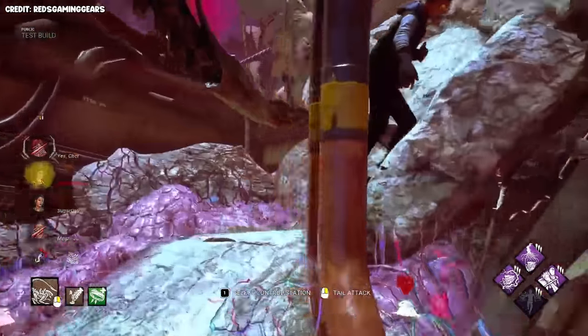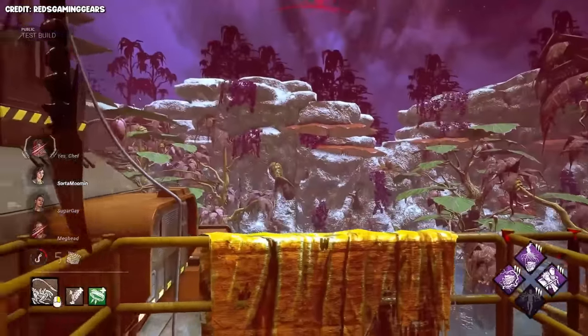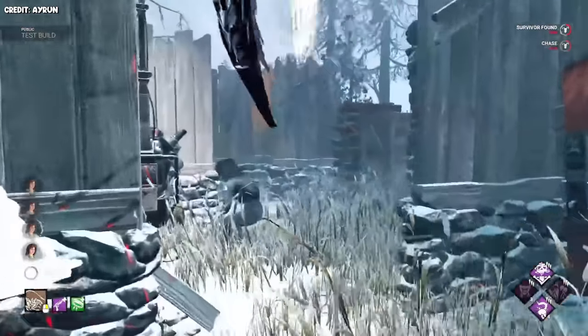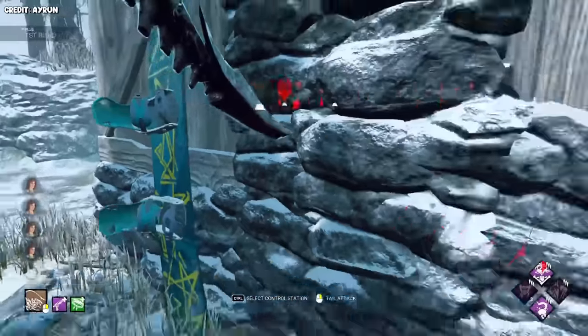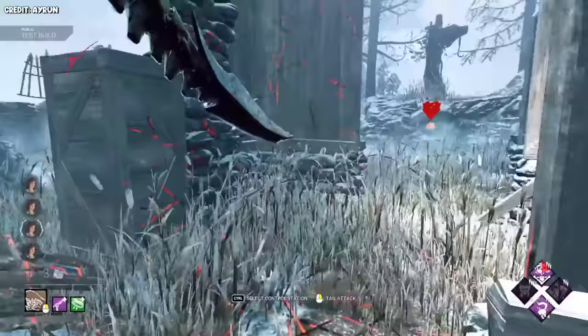Janky hitboxes: your tail attack is very confusing on what hits and what doesn't, and hopefully when the killer is fully released there will be more visual clarity. The current survivor meta: right now there are a lot of very good survivor perks that mostly help in chase, and this killer already kind of has a weakness in chase. Perks like Made For This and Resilience, on top of the new fast-fall changes, will make it really difficult to down survivors if you can't use your tail attack.